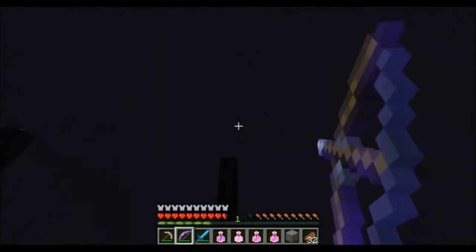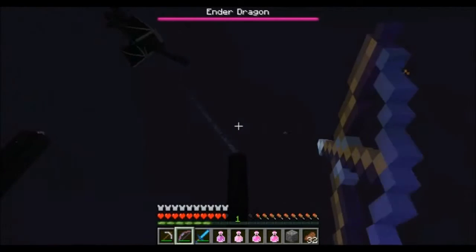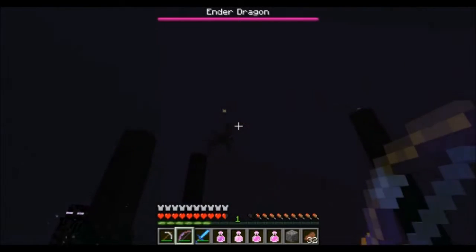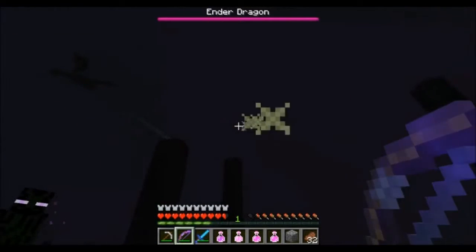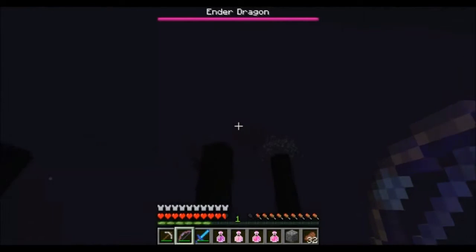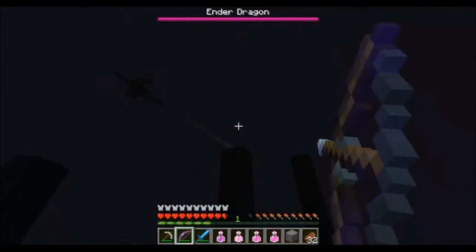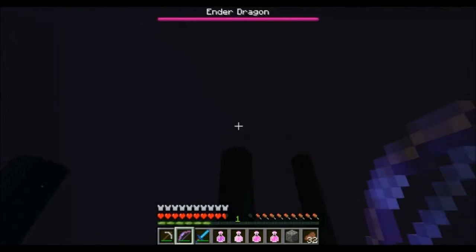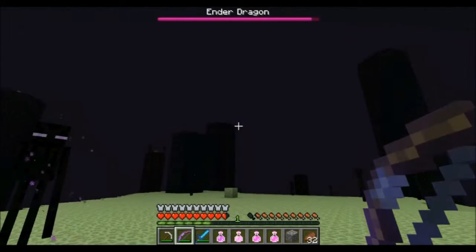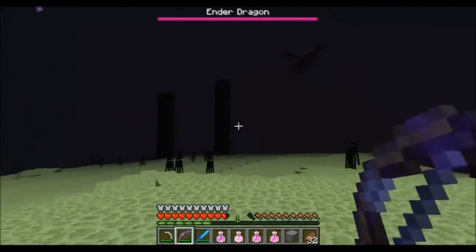I'm kinda lost here I guess. I wanna take out these portals but I wanna keep shooting at the dragon every time I see him. I know I need to hold my stance and just take out these beacons. I can beat him with the beacons going, I've got no problem with that. It'd just be faster once the fight actually starts if I've actually taken the beacons out first.